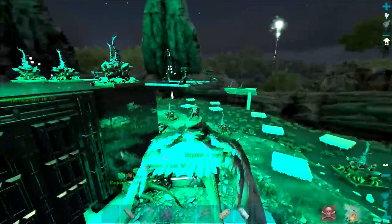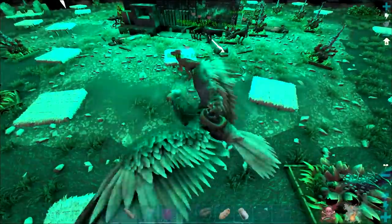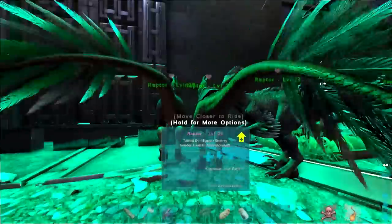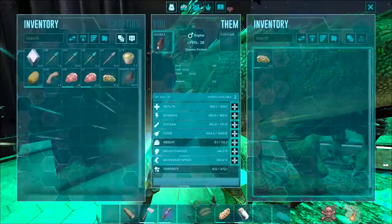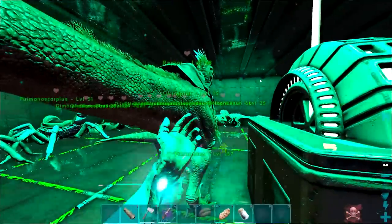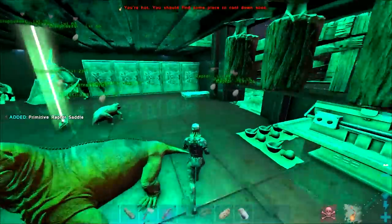And that's the last raptor we're going to tame for now. How many females did we end up getting? I think we got four. So we got four females, one male. I think we should have enough kibble in a day or two to tame a decent-level Mammoth. I'm just going to move them up here now, get them out of the way, get them to start laying eggs, and we'll get on to the next thing.